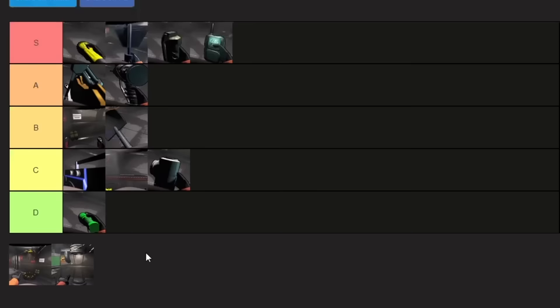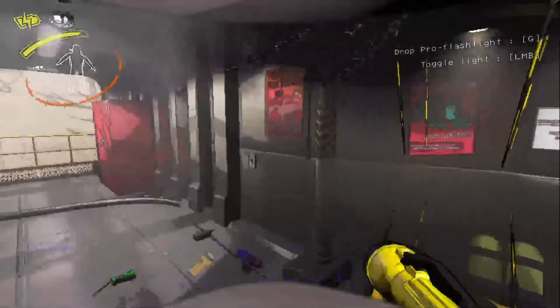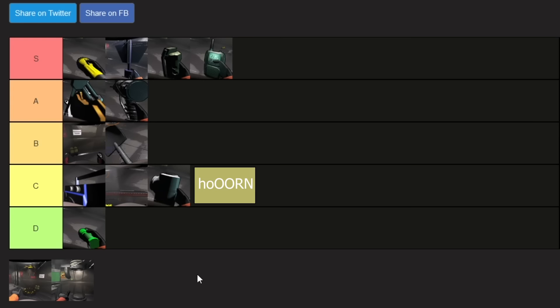I'll also briefly touch on the ship horn, which I don't have an image for here. The ship horn is useful if you have an extra $150 to spare, but there are other ways to get back to the ship without needing a massive horn blaring through the air. I'd put ship horn in around C.